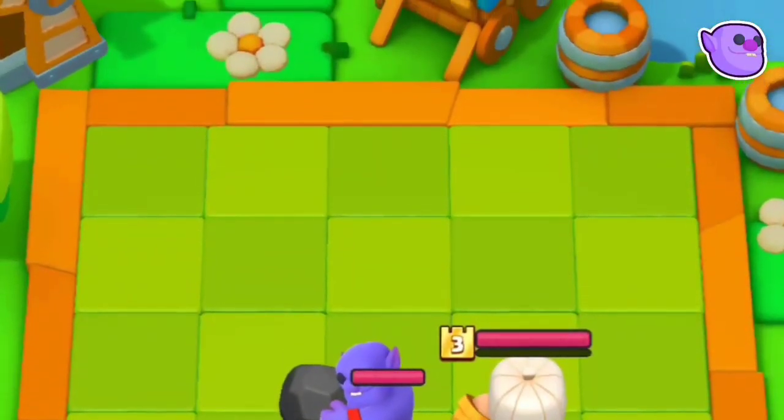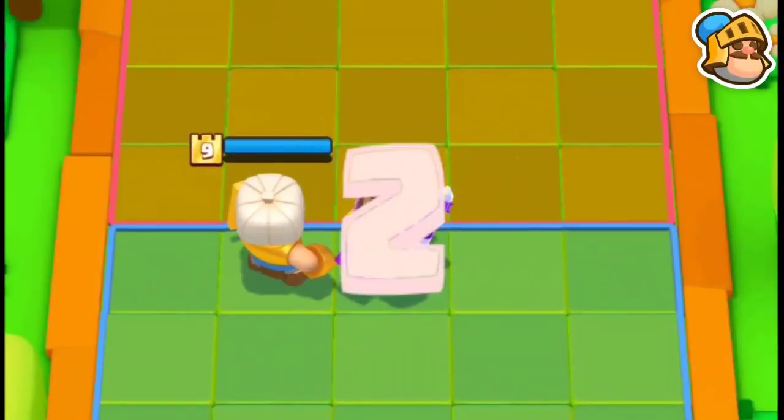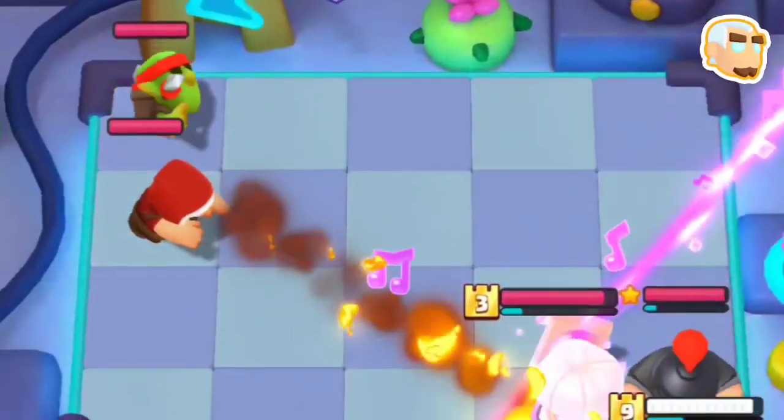You can destroy Royal Ghost's whole career if your enemy places the Bowler in the very front — predict the placement and use the Prince to counter it. Or place the Bowler at the very back and you will counter the Prince — seems like a Uno reverse card.